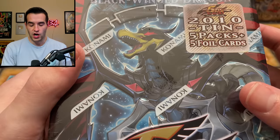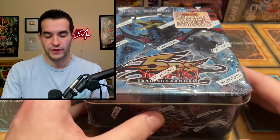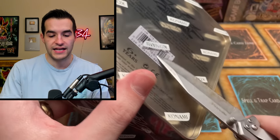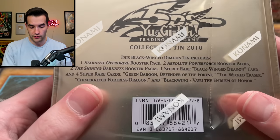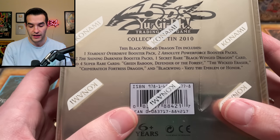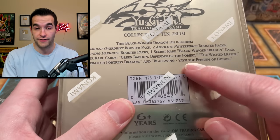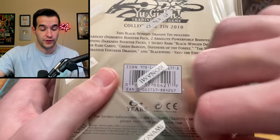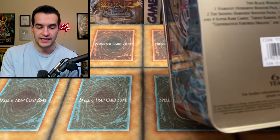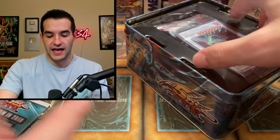We are going to let the younger of the 10s, the 2010 Blackwing Dragon 10, go first. We've opened one of these before — pretty solid stuff, we've got some nice promos and some packs inside. Let's check out the back: we've got one Stardust Overdrive, two Absolute Power Force, two Shining Darkness, one Secret Rare Blackwing Dragon, and four Super Rare cards — Green Baboon, Wicked Eraser, and Vayu's in here too.